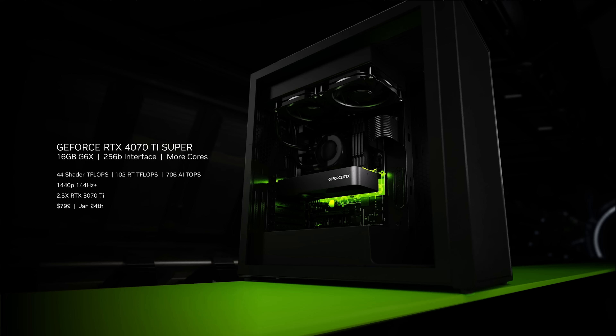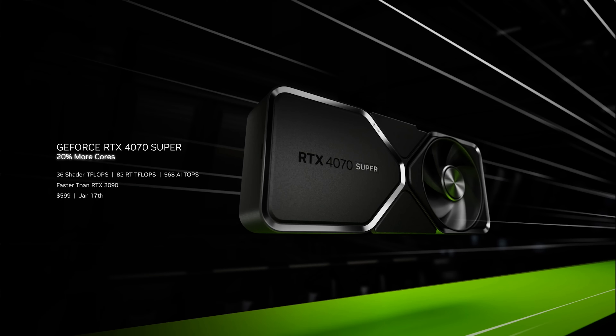It will be available on January 24 for $799. We're also introducing the RTX 4070 Super. We've added 20% more cores, making it faster than the RTX 3090 at a fraction of the power. And with DLSS 3, it's 1.5x faster. It will be available for $599 starting January 17th.